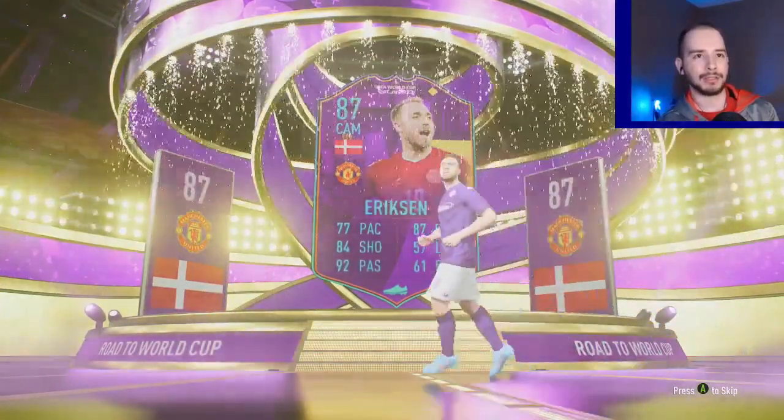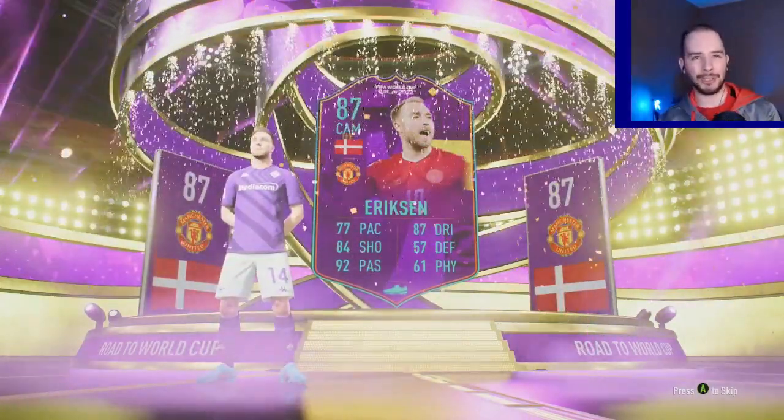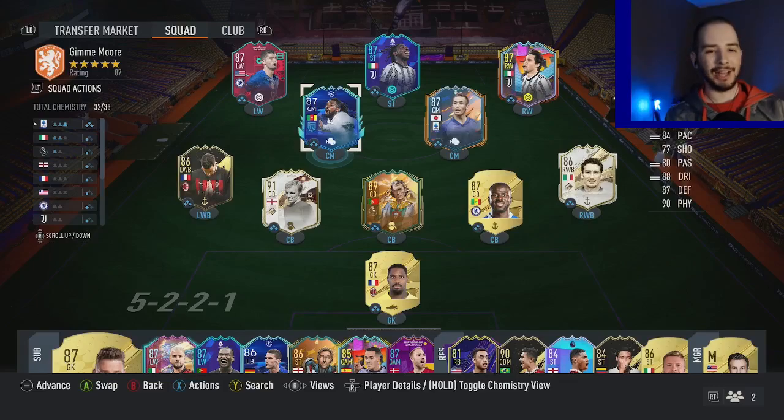There he is — Eriksson. Nice little bow, and the purple kit matches the card. Unintentional, but I'll take it.